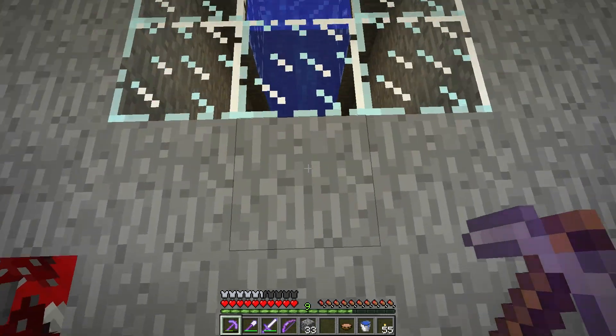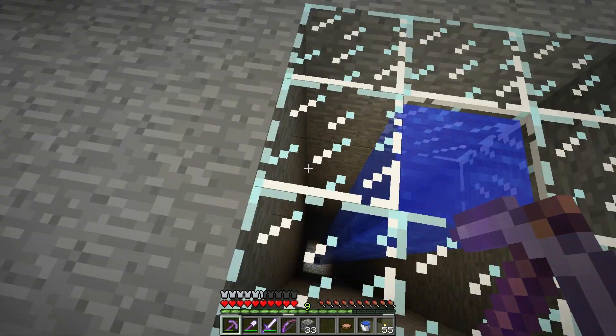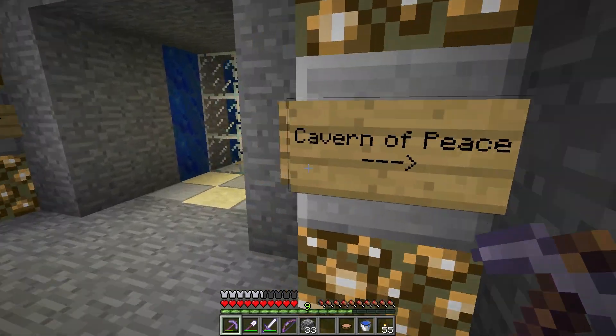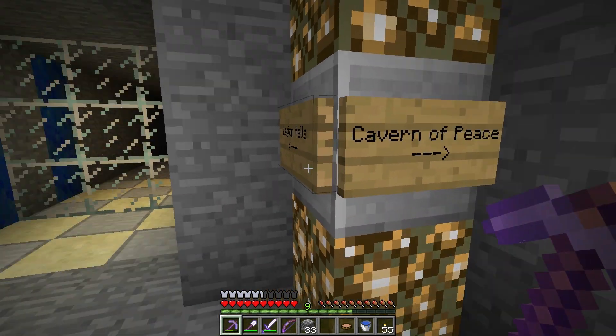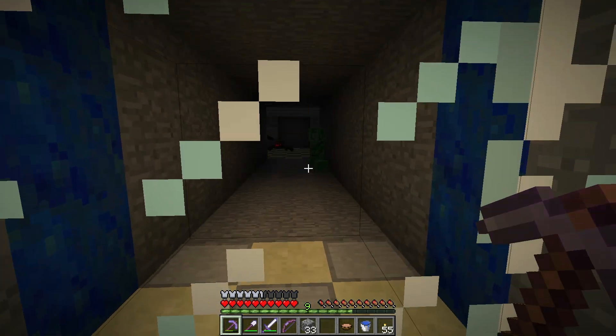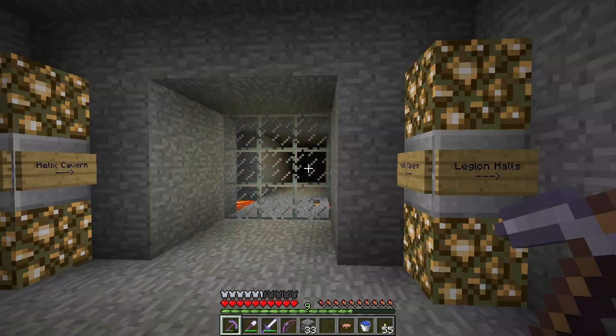I grabbed most of the stuff from down there and brought it to the victory monument area. I didn't take everything - I left the chest down there with the wooden tools and other random things we didn't need. I played Legion Halls in the beta and this area is kind of tedious, so I think I want to try something new.